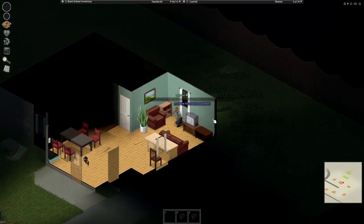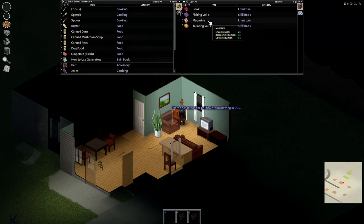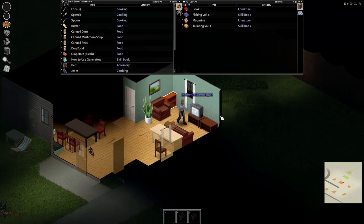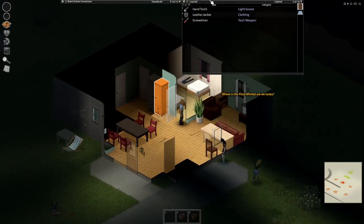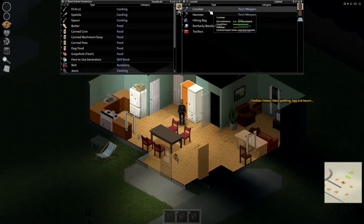If you guys would like to recommend any tips I'd really appreciate it. This is a really good magazine — I heard this is one of the best because generators are very good, but I've never made it that far. I know generators produce power, and I'm assuming you just get rainwater for water.